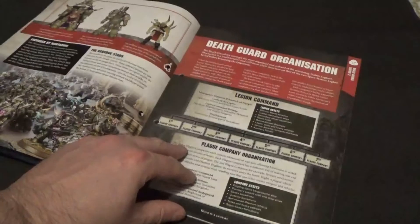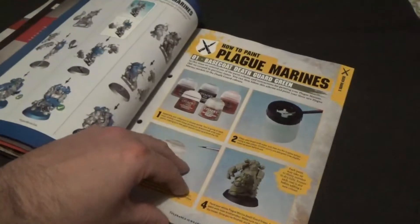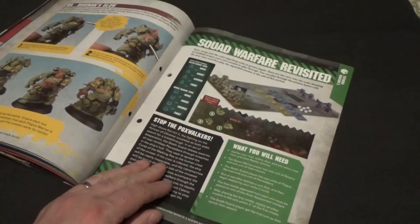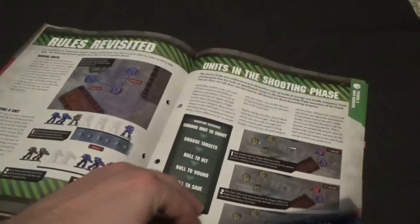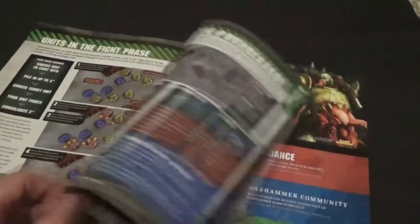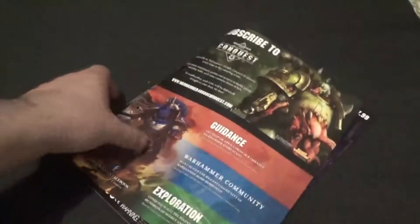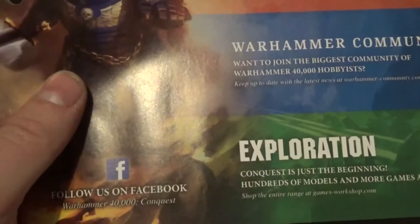Issue 6 also breaks down a bit more about picking your Death Guard companies, how to build it, introduces more colours, and has more rules. You play with all the plague walkers and all the marines for that one — that's quite good. There are a couple more games about shooting, split phase, all that stuff. I found that one quite interesting. They also start telling you to look at the community and the Facebook page.